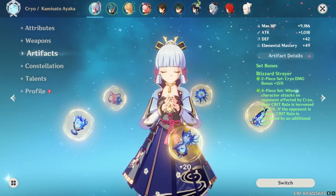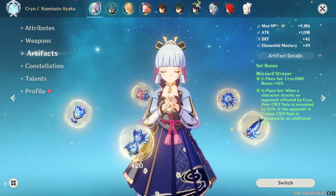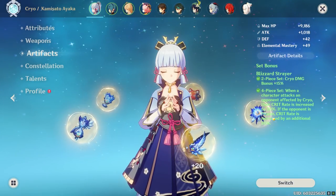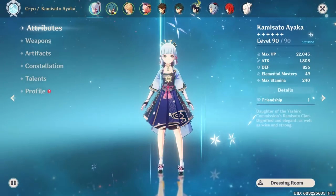The reason my crit rate is so low is because I'm running the four-piece cryo set, which gives me 40% crit rate since I'm running her in a freeze team. On top of that, I get another 15% from cryo resonance. Before we jump in, let me show you the rest of my team.